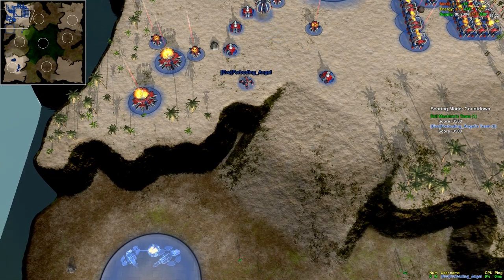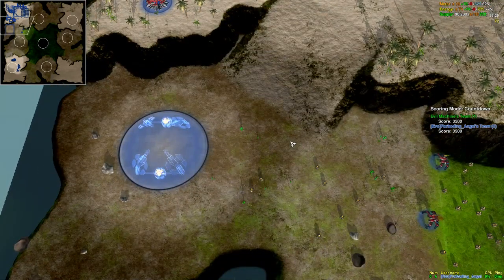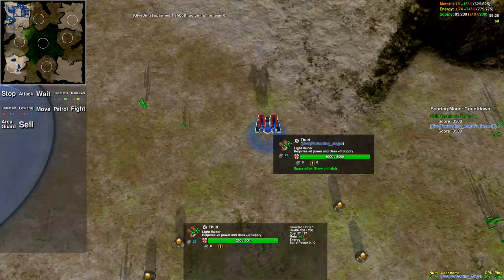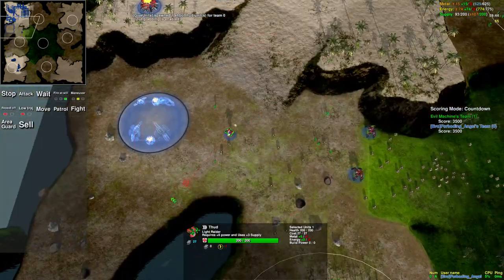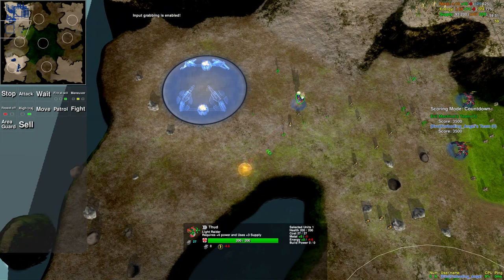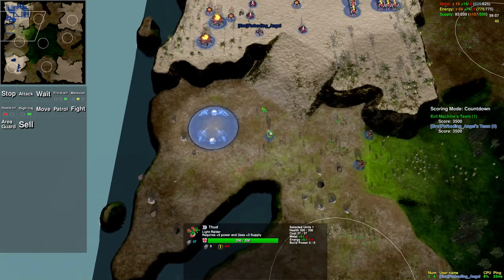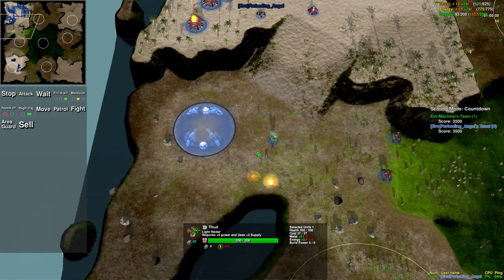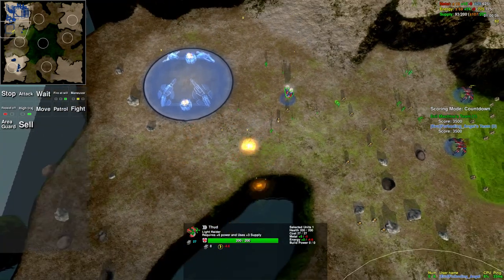High trajectory is kind of self-explanatory, but if you have a unit with a high trajectory mode, what it means is it fires its weapon in high trajectory. Right now it's low trajectory — if I change it to high trajectory, it starts making it rain. It's not accurate at all, but it can be pretty useful.